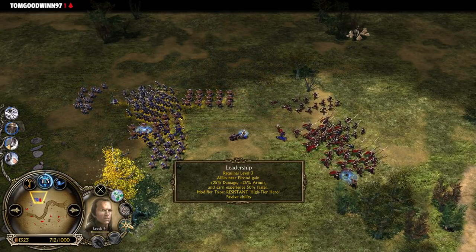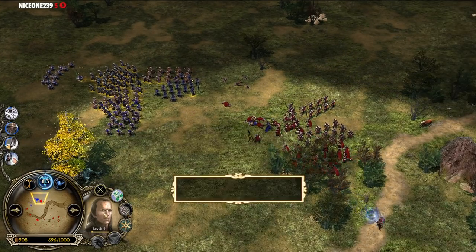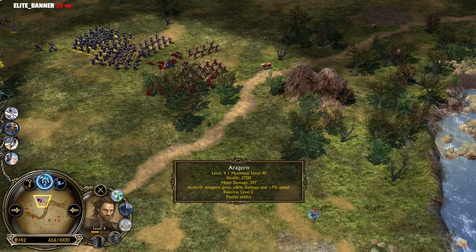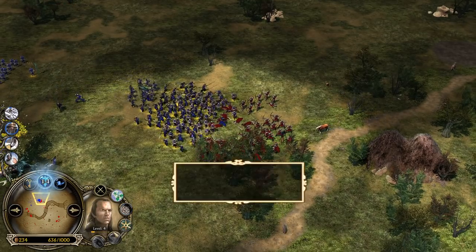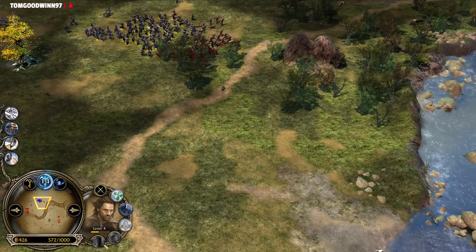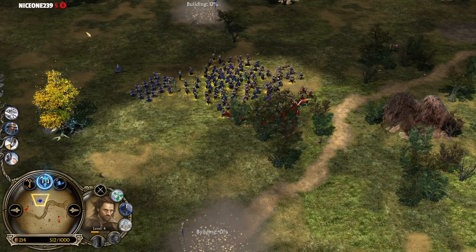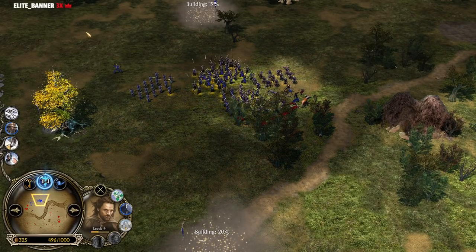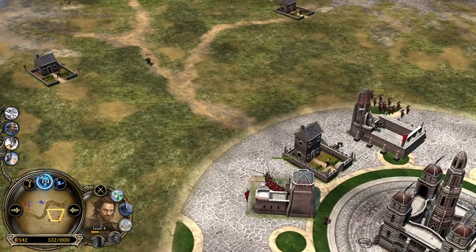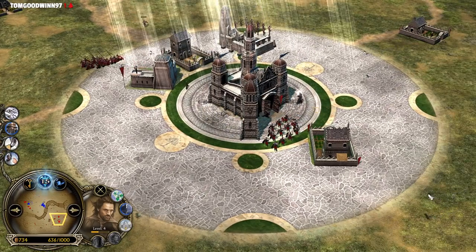Elrond now has leadership unlocked at level 4, and Foresight at level 2. Elrond is pretty tanky — 3,700 HP at level 4. Aragorn has the same amount. I think Aragorn is roughly the same as Elrond in most stages of the game, but Aragorn is going to get the passive damage boost at level 5 and is almost there. The heroes are able to level up very fast until level 4, but then it becomes more and more difficult. Look who is here — it's Gandalf himself! The mighty Maia, sent to Middle-earth to protect the humans.